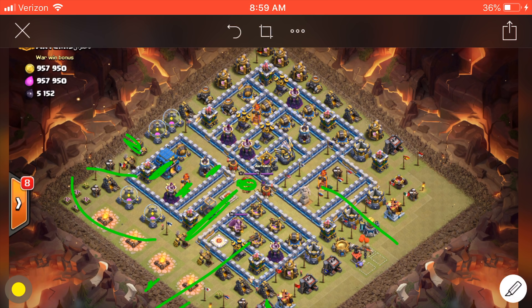I'll heal here on these expo buildings, maybe have to heal here — there might be some giant bombs — and then a heal up here. That's it. The queen should, if everything goes well, come out this side of the base, walk all the way through that moat, and come out pretty much where she starts, at like 11 o'clock.